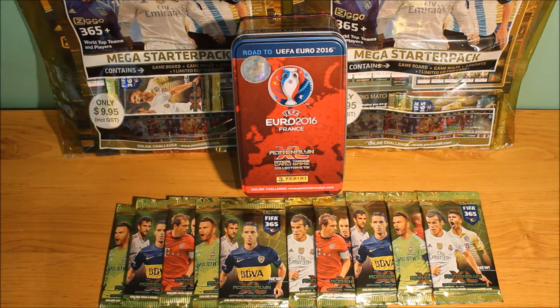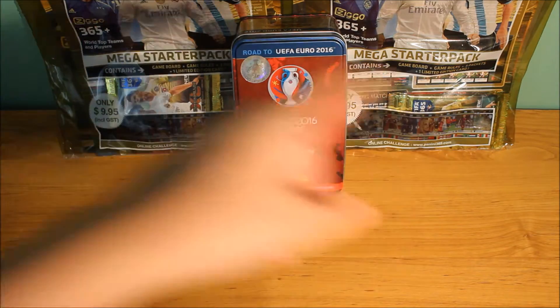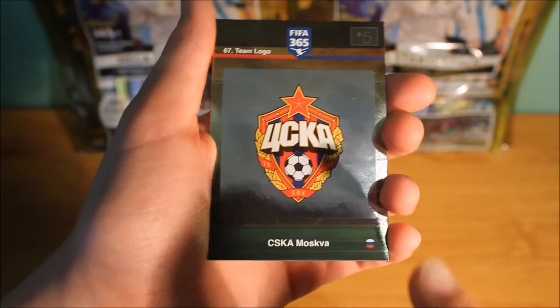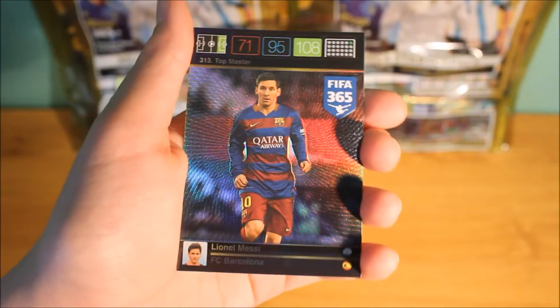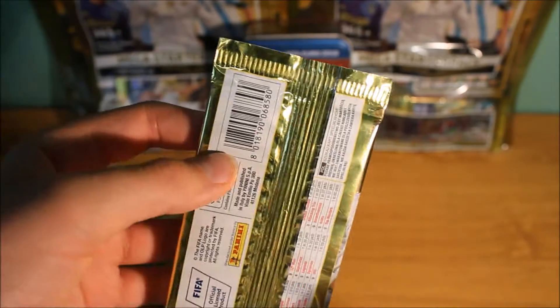Hey guys, it's Cude with Elisp and today I am opening 10 packets of the Panini Adrenaline XL FIFA 365 Football Card Collection. I do have the Mega Starter Packs — I've got two of them in the background. I will be opening those in another video but the main focus now is on the 10 packets of cards. I did open a few packets off camera and I did pull my first team logo, which is really cool. I pulled Luis Suarez Game Changer and also I got another Lionel Messi Top Master which will be up for trade. I do apologise for the bad pronunciation but let's get started.